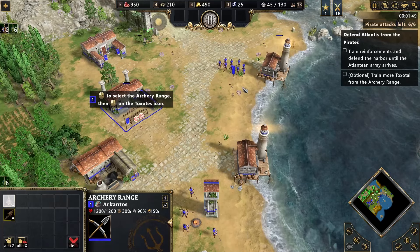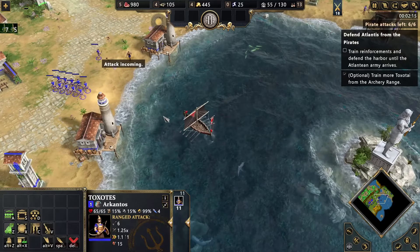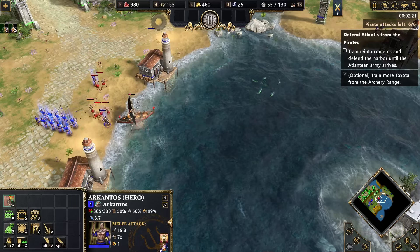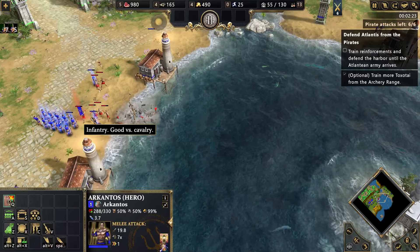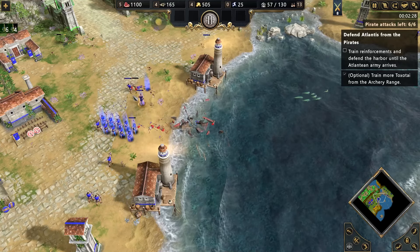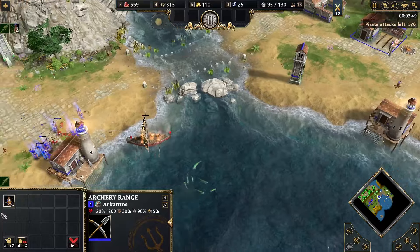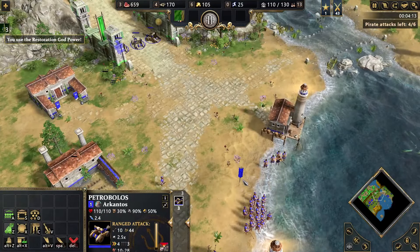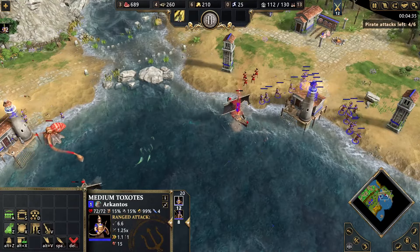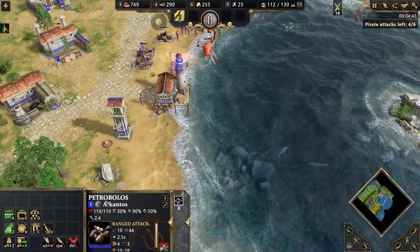I need to get a lot of archers here. Pirates incoming. I can see the flag there, meaning the ship is full of pirates. And usually, if you're lucky or skilled enough, you can actually destroy the ships before the pirates land. I want to upgrade the archers. Nice reinforcements. And there's another Kraken and a ship full of pirates — half of its health is gone, so it wasn't that bad, I suppose.